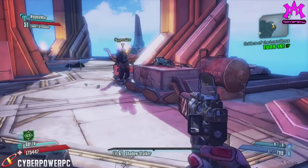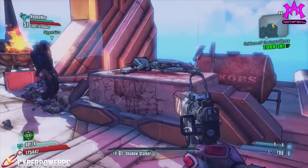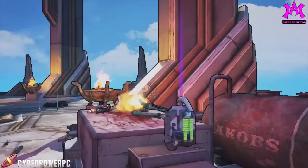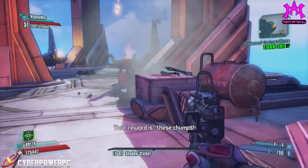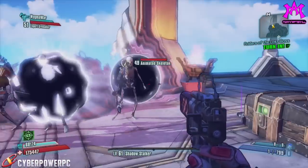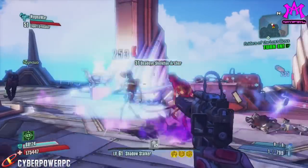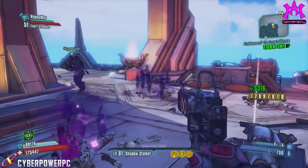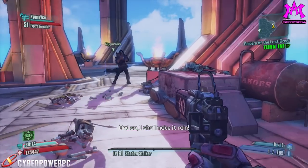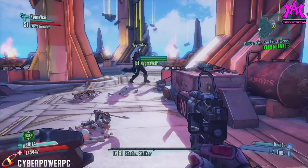He'll either give you explosions, money, or badasses and regular enemies to fight. But this is also a really easy and relaxing way to farm for some of those blue grenade mods that are new to Tiny Tina's DLC without having to do the badass arena, because the badasses that he does spawn are going to be sorcerers and mages, so it's going to be real easy to pick up some of those grenade mods.